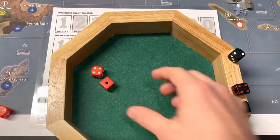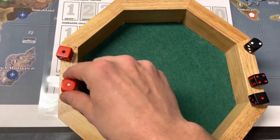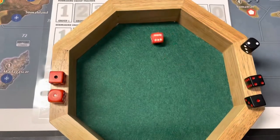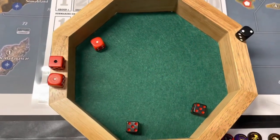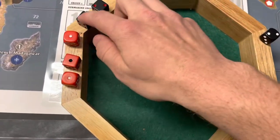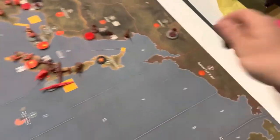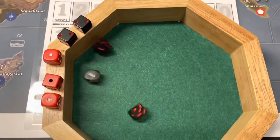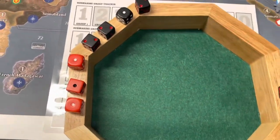Now into combat: two for one - hit. Offshore bombardment, then one infantry. 82nd Airborne - miss. Five tanks, rolling first three - one. Last two tanks - double hits: one, two, three, four, five. There's two more Russian tanks. Three more dice. For three of the four aircraft - one, and one more. And that's all the Russian tanks destroyed.